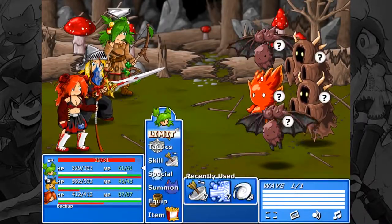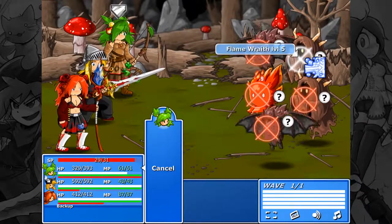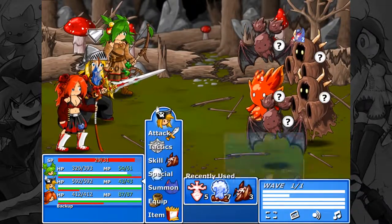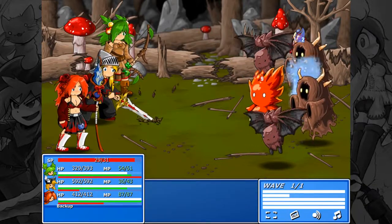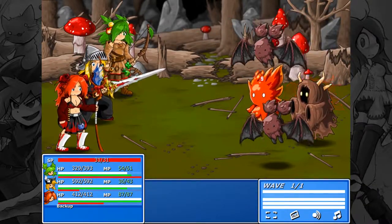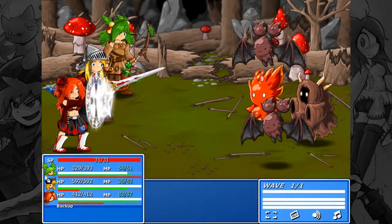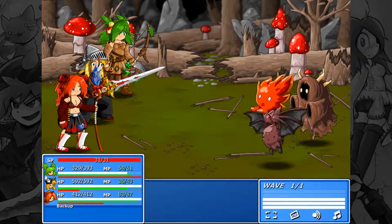If the game runs slowly, you can change options — which is true for just about every game. If you don't know that, then learn that. If your game's running slowly, don't run it at that high a setting. Essentially, that's what it comes down to.